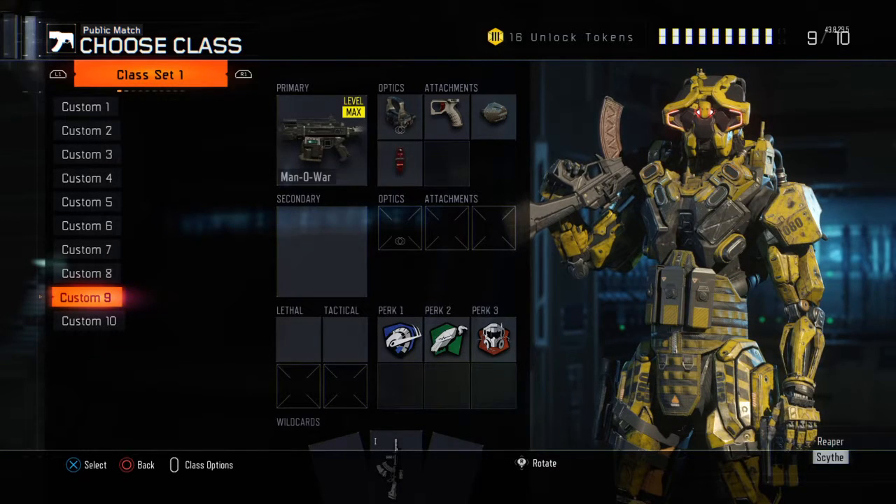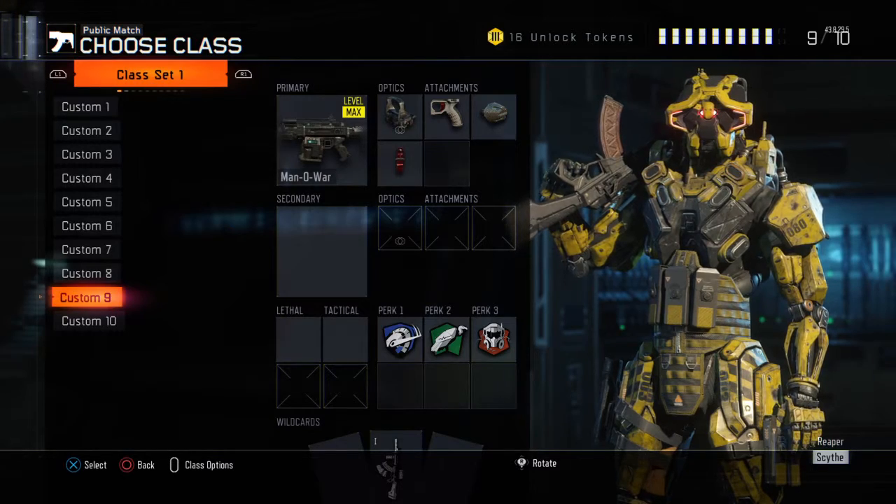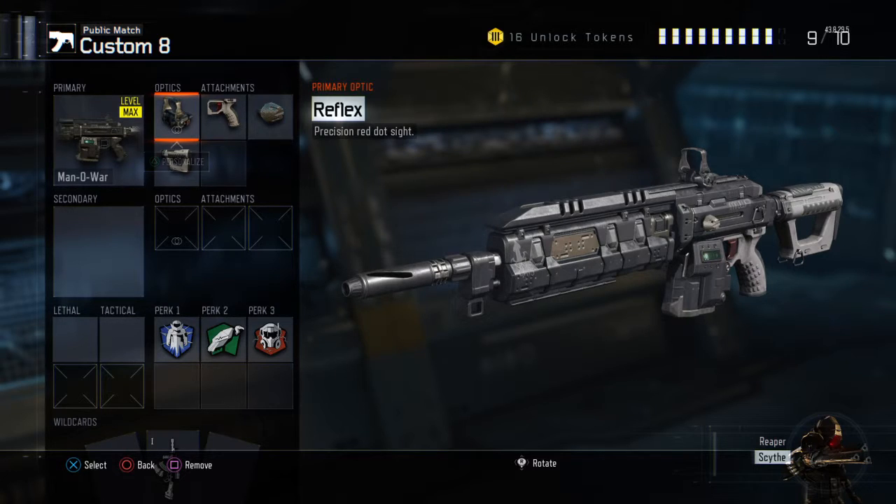Like I always do, I show you guys the best class setup first, then I show you my personal class setup. For the Man-o-War, you want to use a red dot — though you don't have to. Not everybody uses a red dot in this game; some people just like to take it off to have an extra perk slot.